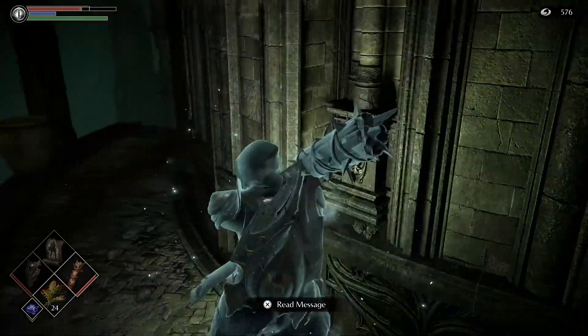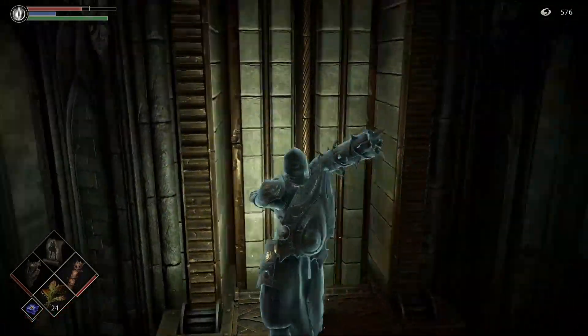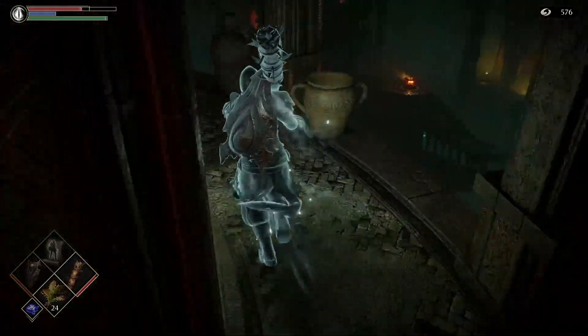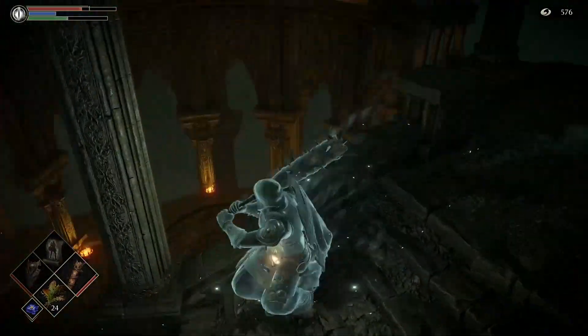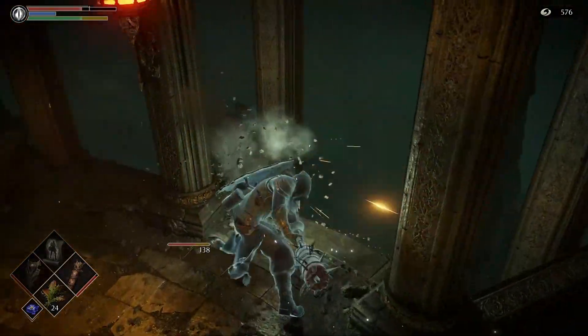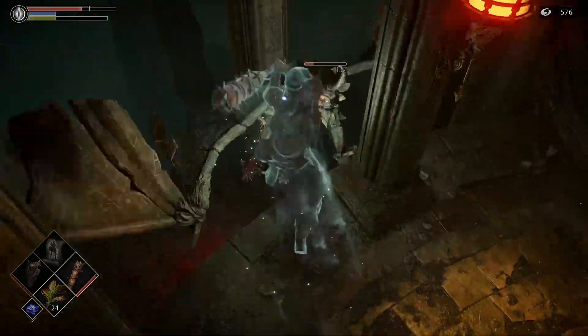After waiting up here they didn't come up, but then when I took the elevator going up — which you'll need to do — they did find me up there. So I just took care of one just so he wouldn't follow me anymore. You don't have to, but it's something you can do. You could also try to go up here and maybe have them lose aggro, but it didn't seem like that helped for me. I just ended up taking care of him really quick. So kill that fool.